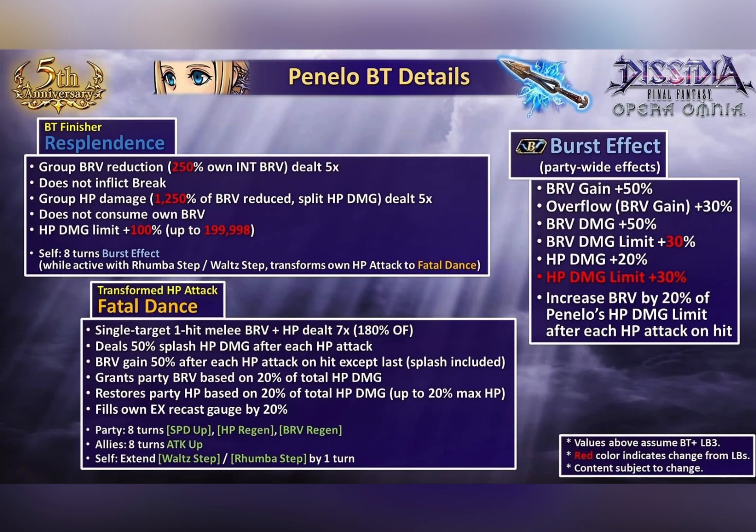Moving on to her BT, her BT finisher is a gravity attack which is quite similar to her EX. It does not inflict any breaks and it doesn't consume her own bravery. Of course it deals a 5-split HP attack which is really awesome, and the HP damage limit and all is pretty nice.